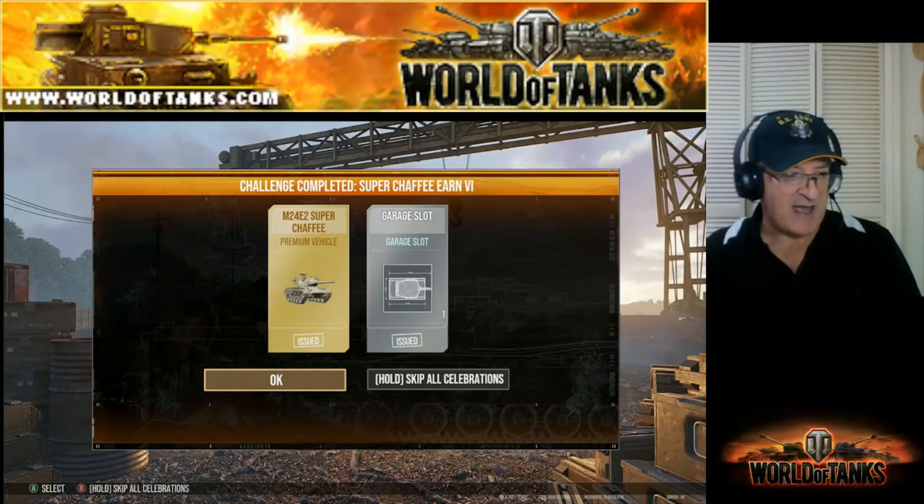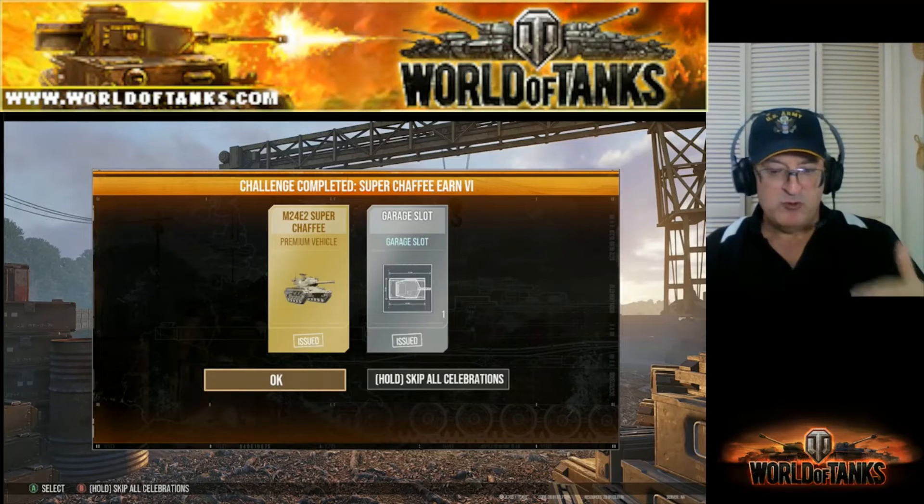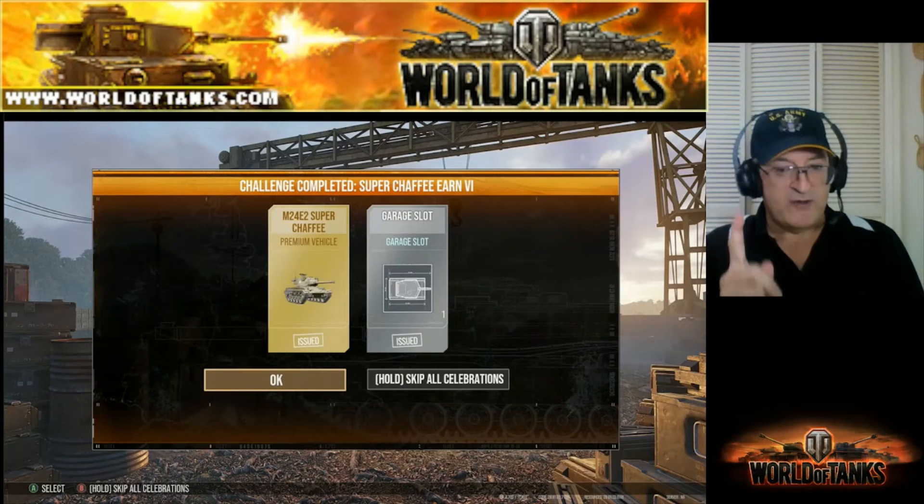The thing about the Super Chaffee is that if you don't have it, great — you have it now. The reason it's great is that during the current blue cards for the rest of the Halloween season Awakened, this tank is available as one of the potential prizes.